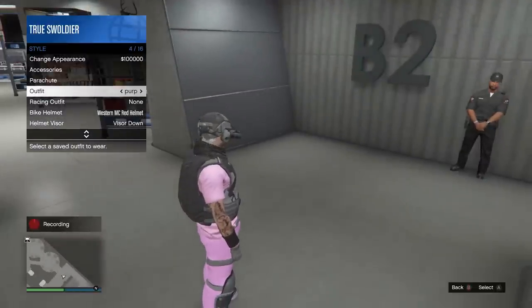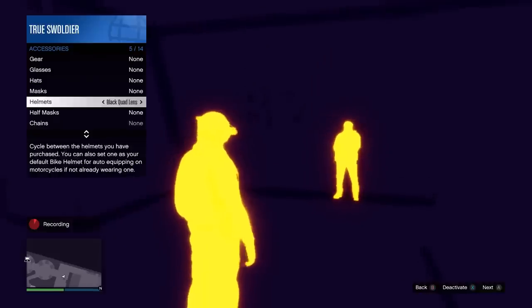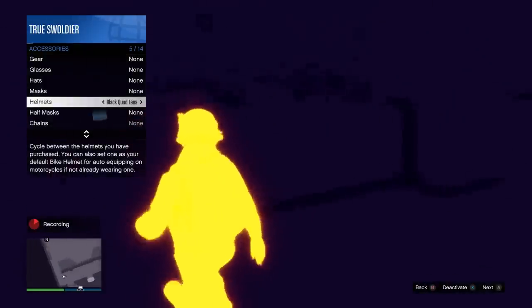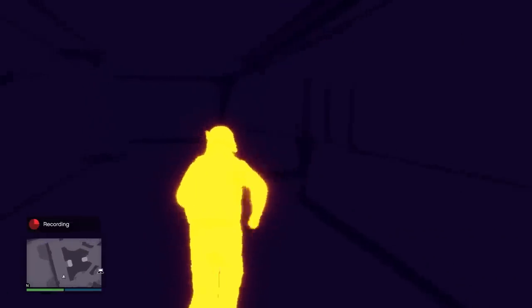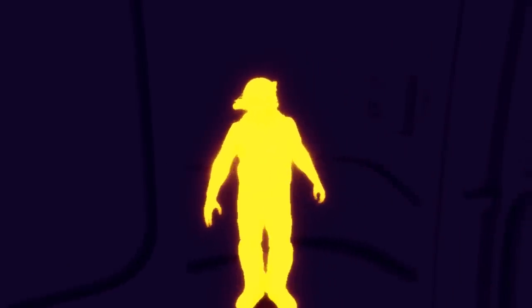So there you go — the combat helmet still works the way it's supposed to. If it's not working for you, what I suggest is just restart the game. I've heard from some people that that has actually fixed the problem. The issue may just be a bug in the game — the thermal goggles don't need to be patched, the bug that's preventing them from working needs to be patched. So just restart the game and then load back in and see if that helps.